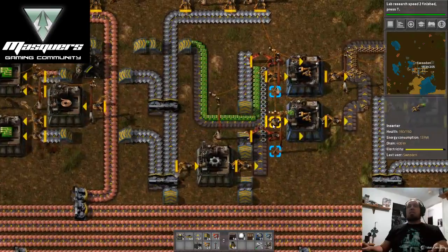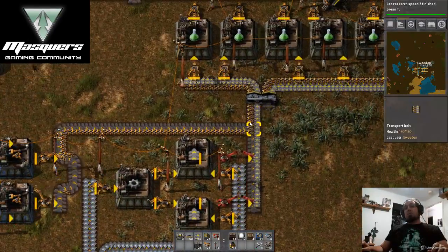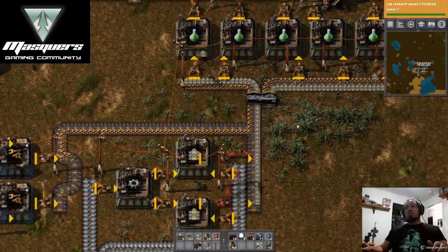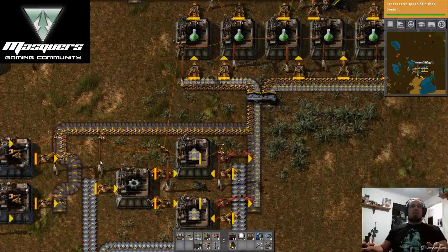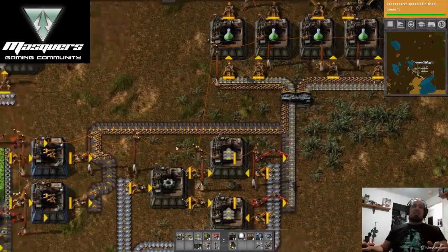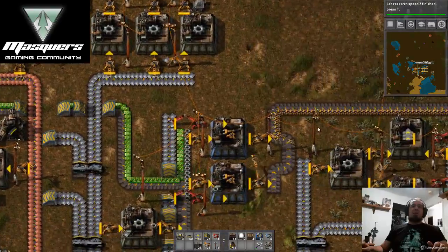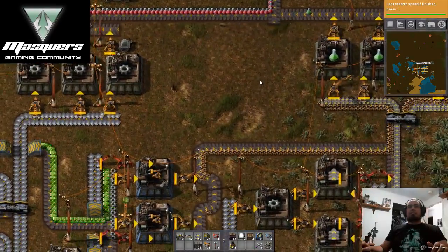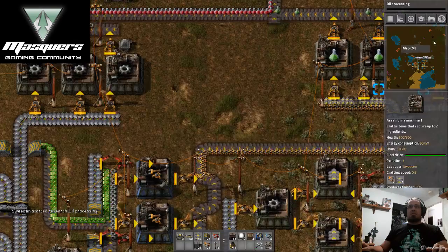That's feeding to science — I'd rather not pull that. But we can pull some of the inserters from there to do the fast inserters. We might be able to split that off — I'll show you where. Let's also see about oil production.